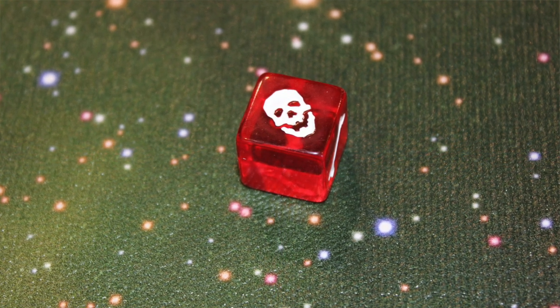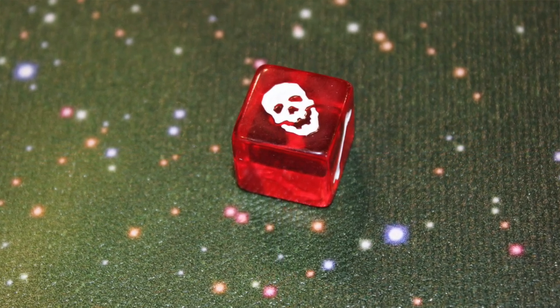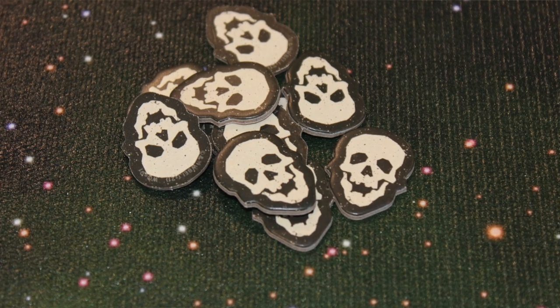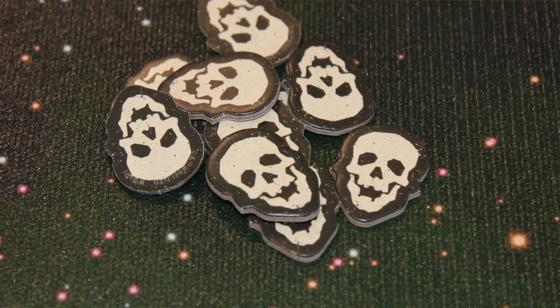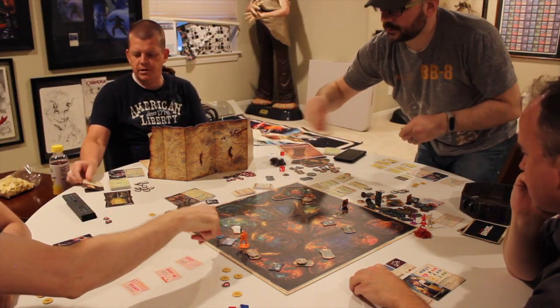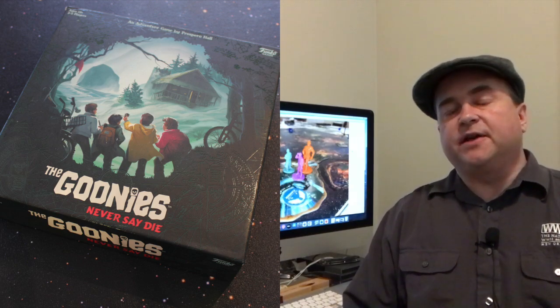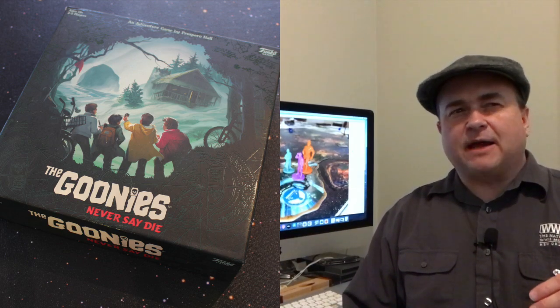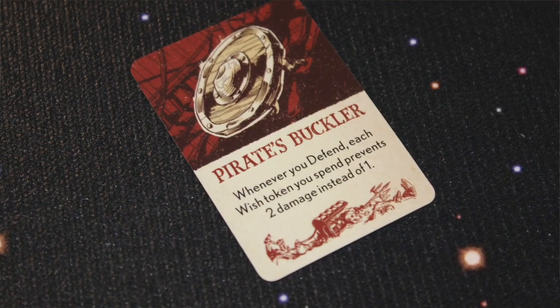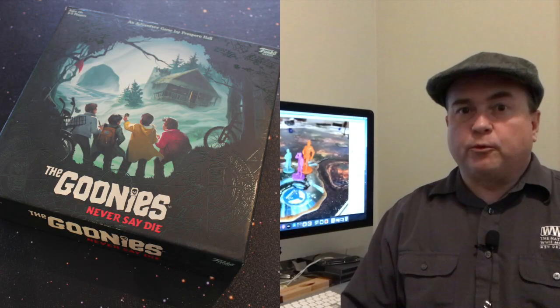If at any time you roll a Skull, the Goondock's Master gets one of his GM Tokens, which gives him more opportunities to thwart the heroes. When you take a Search action, you draw an Item Card regardless of whether you succeed or not, and if you do succeed, you also draw a Treasure Card. Items typically have one-off abilities, whereas Treasure Cards have more repeatable or powerful abilities. You also need to discard down to your maximum number of Wish Tokens.